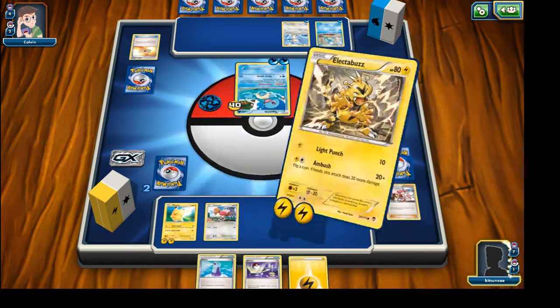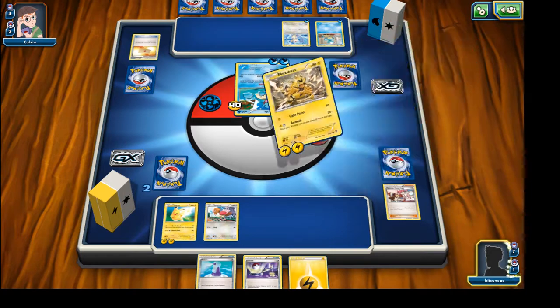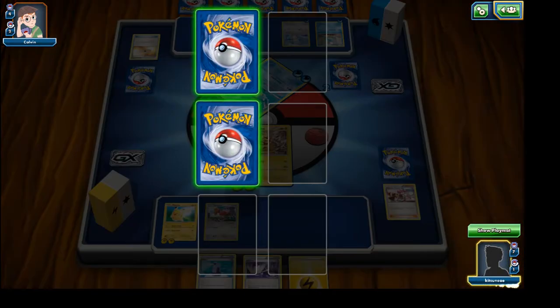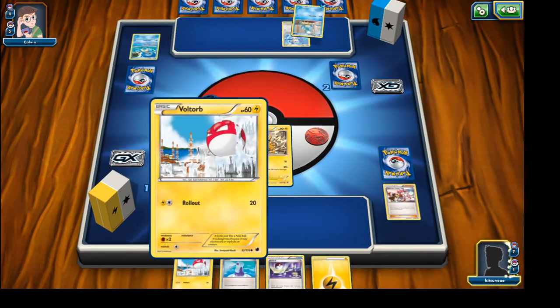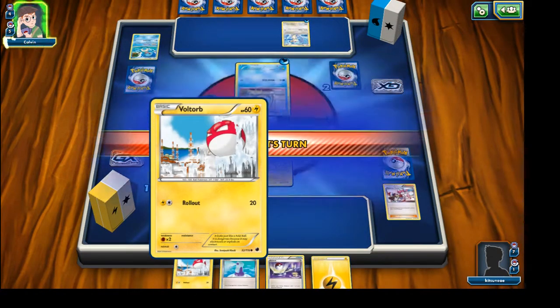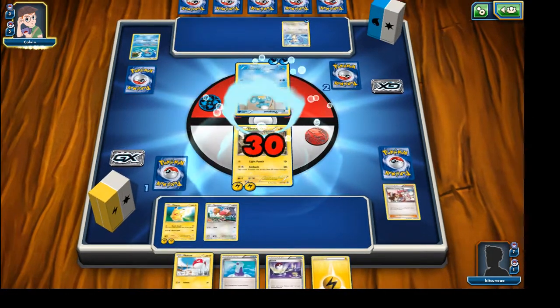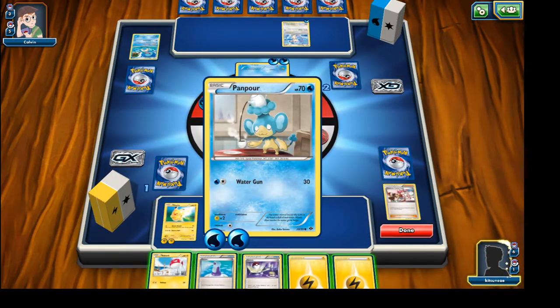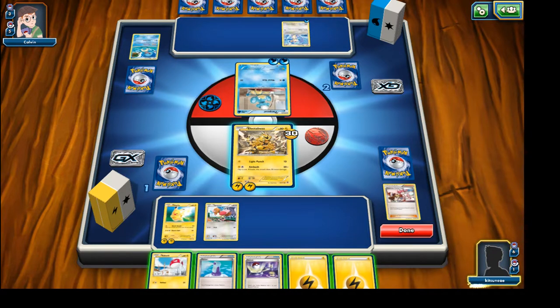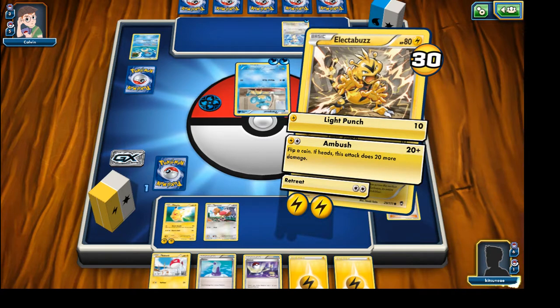Punch that stupid turtle. A rollout that only does 20 solid? It's like they never played the game or something. It's definitely got some power behind it. Definitely glad I picked the Electabuzz right now, because that Pikachu wouldn't stand long.